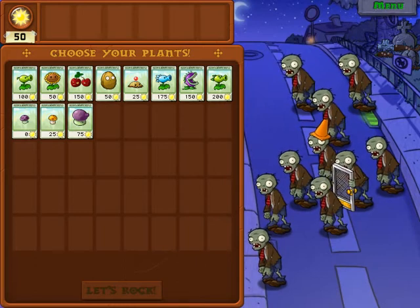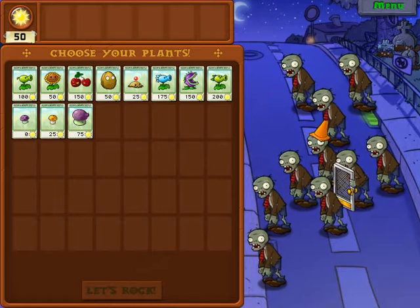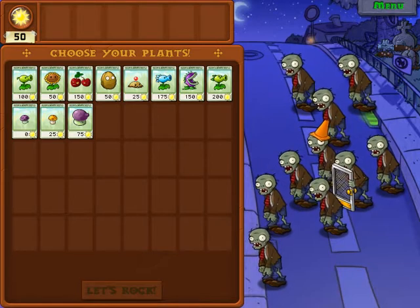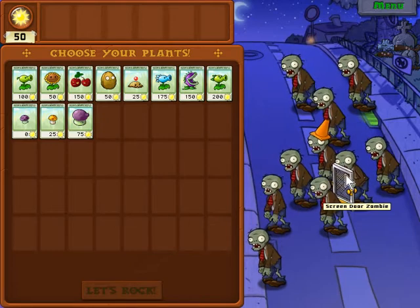Hey everybody and welcome back to Let's Play Plants vs. Zombies for the PC, Part 3. Today we're going to get through the rest of level 2 and probably do a little bit of level 3. And I'm sure you guys noticed a brand new zombie — the Screen Door Zombie. Very evil.